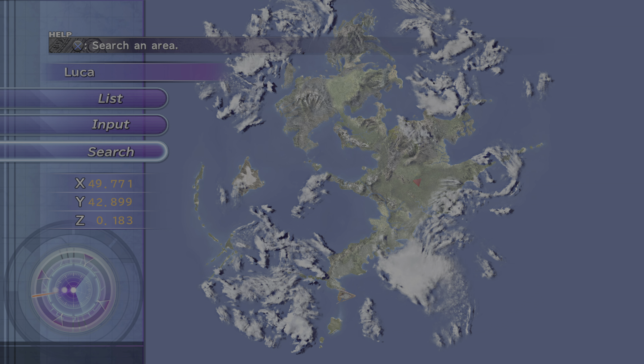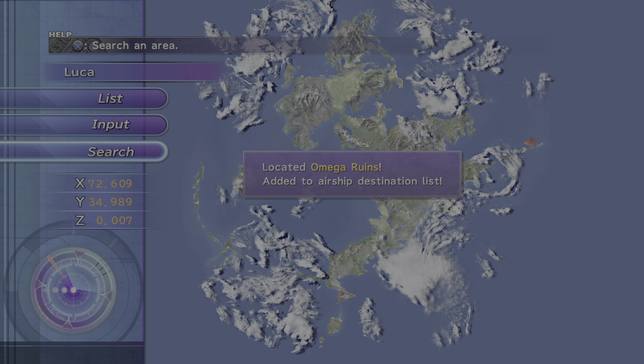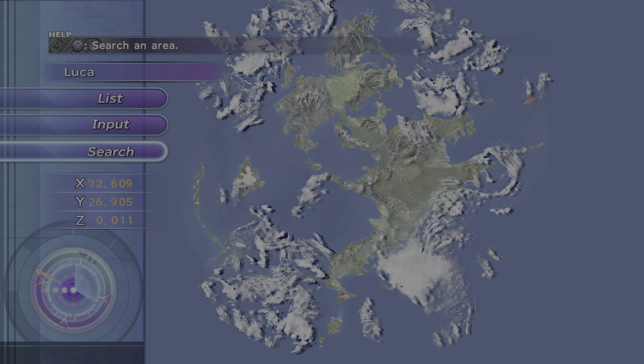Hello and welcome back to the 137th episode of this Final Fantasy X HD Remastered playthrough. Today we're going to be powering up each of the characters' celestial weapons. But before we do that, we're going to quickly search for some coordinates and unlock all the areas.